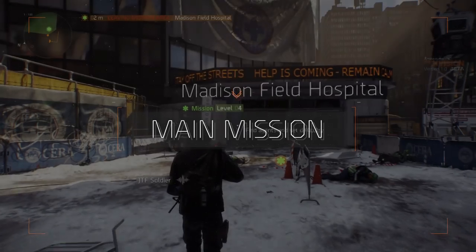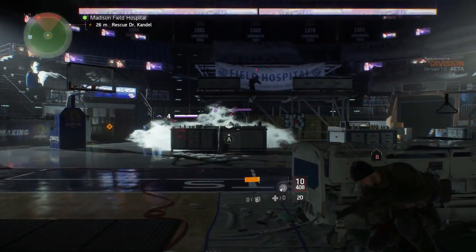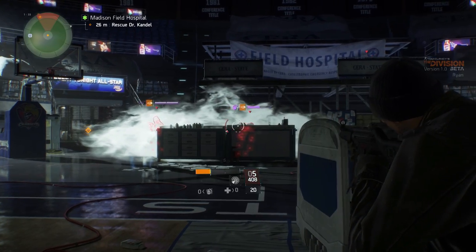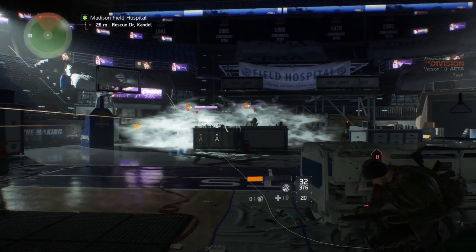Let's head towards one of the main missions for the medical wing: Madison Field Hospital. At the start of main missions, you have the option to group up, and you can also set the difficulty level. Let's try it out on our own so we can try out our different weapons.